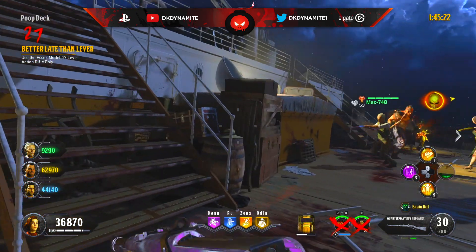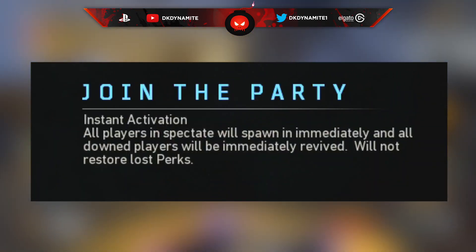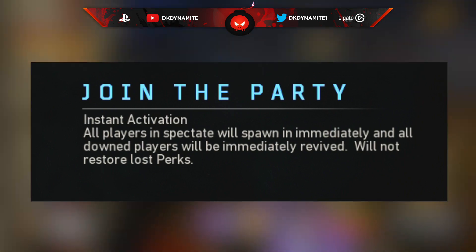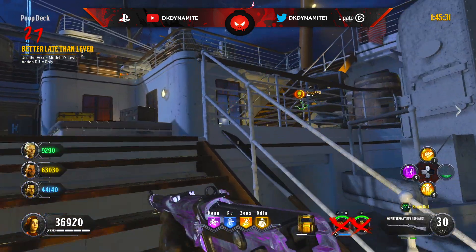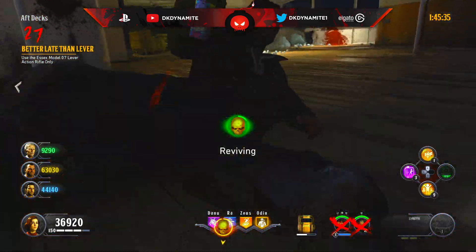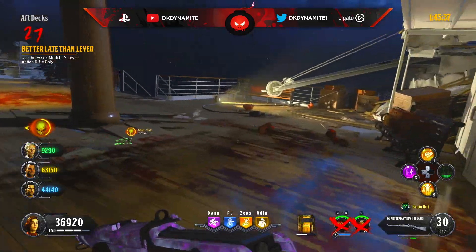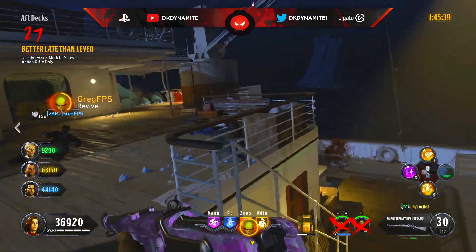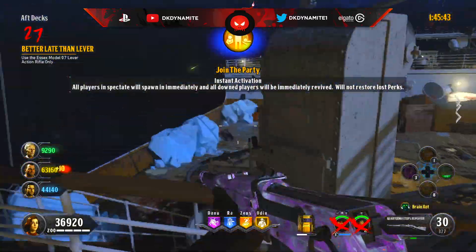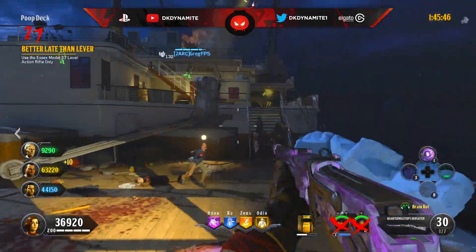As of recently, Treyarch has buffed Join the Party so that not only will you bring back friends who already bled out, but you can now pick up teammates who've gone down. So you can do a combination — let's say you have two teammates who went down and a third who bled out — if you use Join the Party, you'll bring back the bled-out teammate and also pick up those who went down. This is essentially the new version of Phoenix Up.